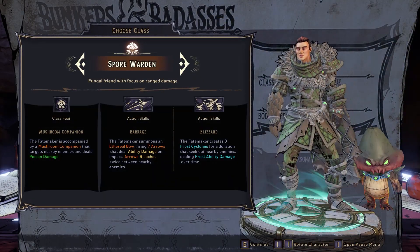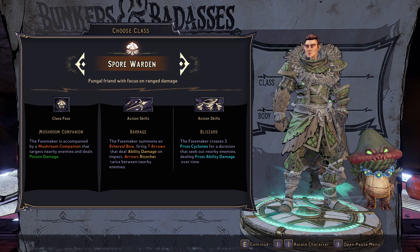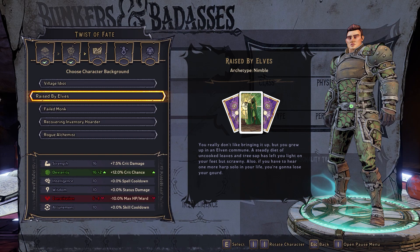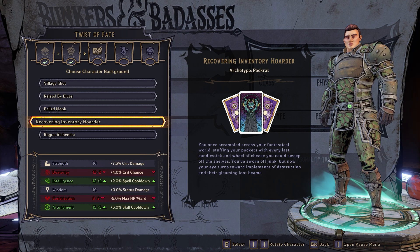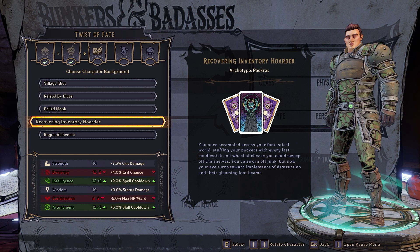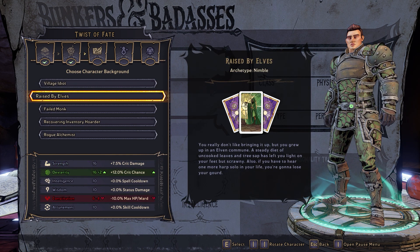Spore Warden is yet another class that thrives in attacking from afar while your little mushroom buddy takes all the aggro. Dexterity will increase your chances of hitting a crit, while Attunement lowers your action skill cooldown rate — that means more arrows and ice tornadoes for you. You can't go wrong with Raised by Elves or Recovering Inventory Hoarder. Raised by Elves is a perfect story for any class that relies on Dexterity, and Inventory Hoarder is literally the only background that gives an advantage to your Attunement stat.